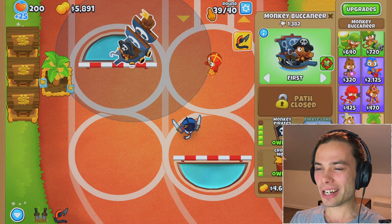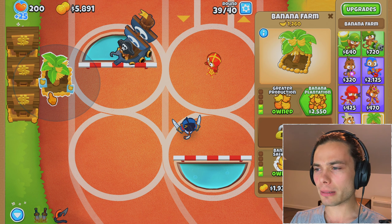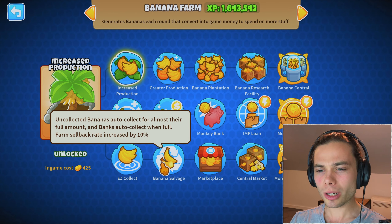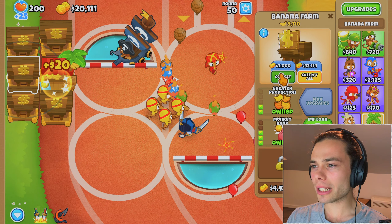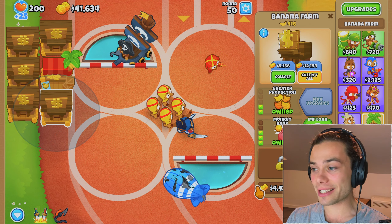Even if I could just try and get monkey pirates by the next round — maybe if I could get it by the banks? Let me just collect that and also get monkey pirates. Sadly, I did not make it, but I could definitely afford for the mob to go most of the way through this track and then still pick it up.